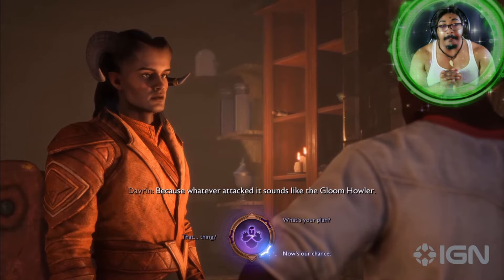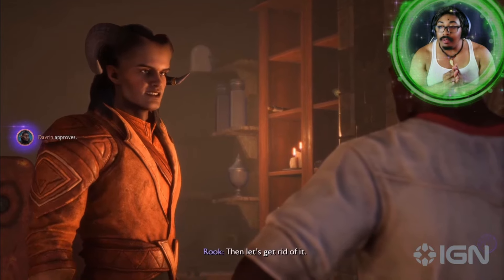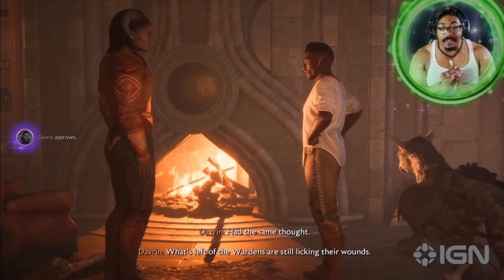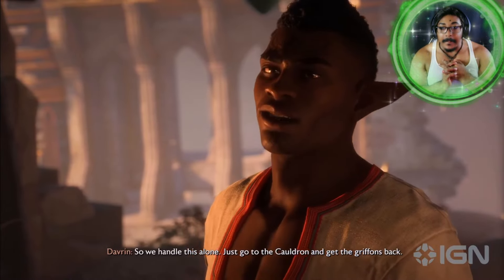Now, Davrin — he prefers the direct approach. We're going to choose a tough response and see if we can get his approval. Then let's get rid of it. We'll handle this alone — just go to the Cauldron and get the Griffins back.